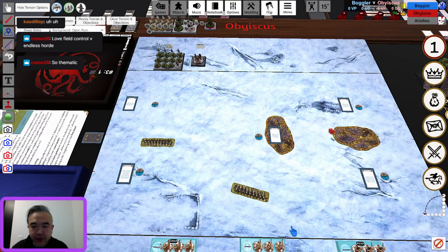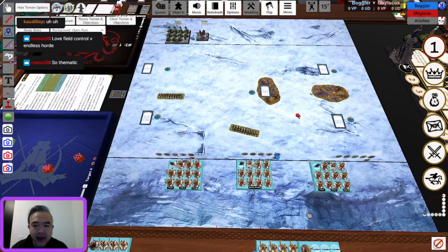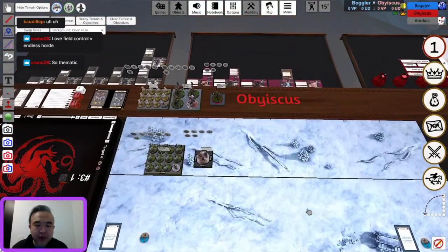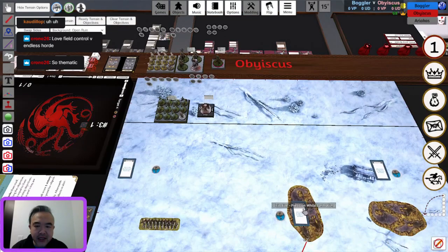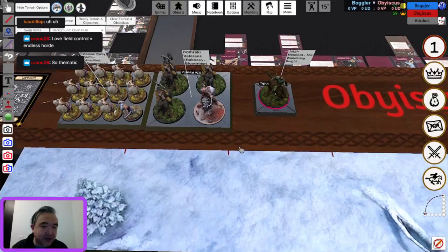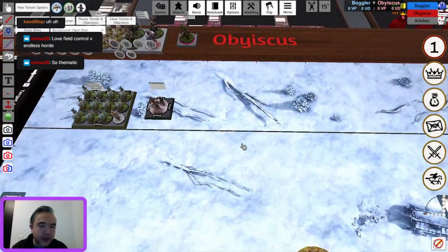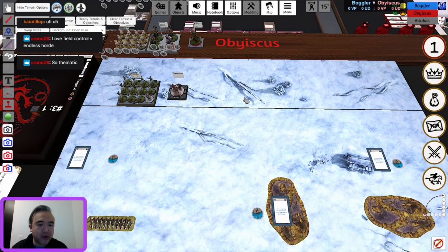Terrain issue has been rectified, back to the Targaryen deployment. At this point he should probably throw down Jorah, though putting Pikemen down the center wouldn't be terrible either. His power piece is definitely the Veterans and they want to deploy last. I think it's okay to put down Greyworm now — he's going to be aggressive with Greyworm, which would be a really good use of his commander to contest the middle.